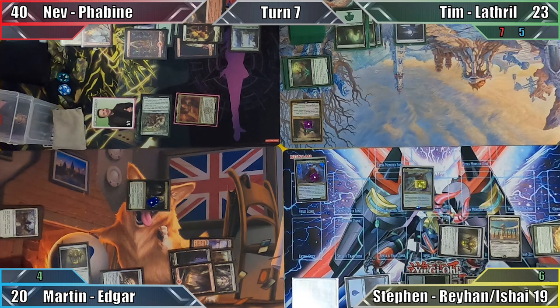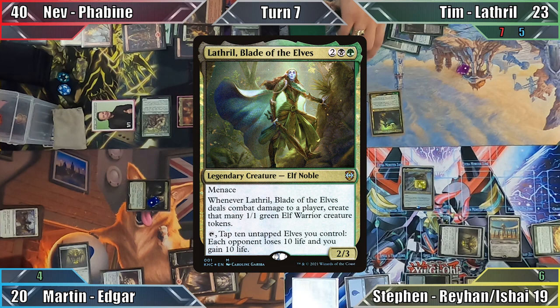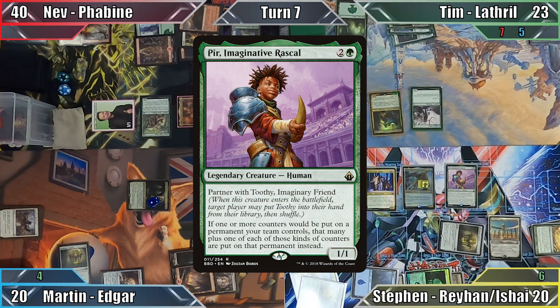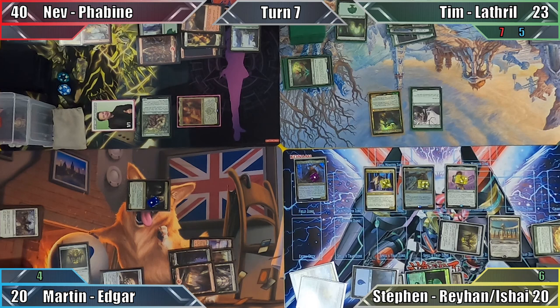Tim begins his turn by playing Woodland Cemetery, then remembers his Mana Crypt trigger. He takes no damage from the artifact, which he then uses to help recast his commander. Not yet finished, Tim casts Fyndhorn Elves and passes the turn. Steven plays Blossoming Sands, gaining a life, and then casts Juniper Order Ranger. Not yet finished, he casts Pir, Imaginative Rascal, choosing not to search his library for Toothy. Steven's Ranger's ability triggers, putting two plus one plus one counters on himself and Pir, thanks to the Rascal's ability. I can see this getting out of hand very quickly.